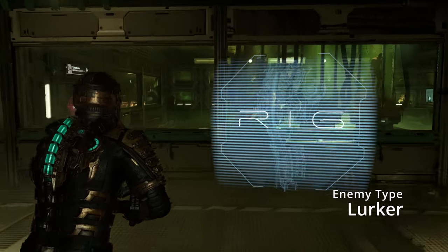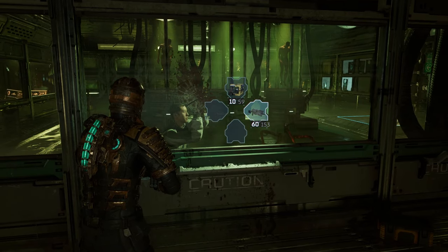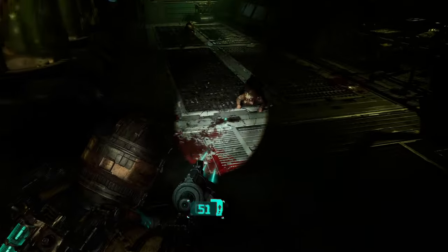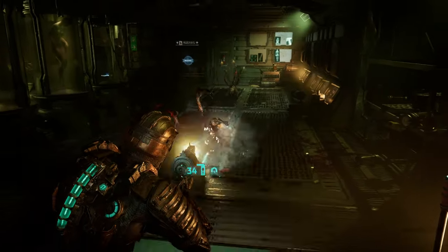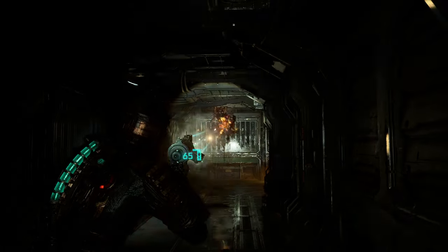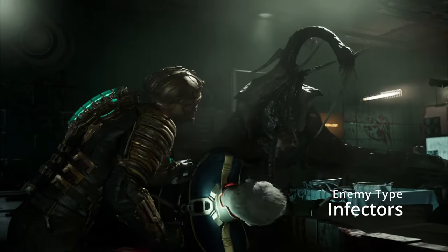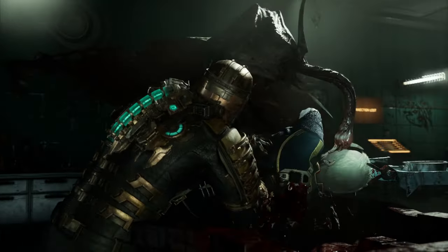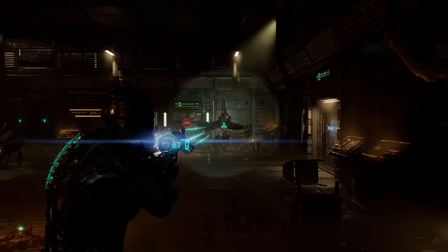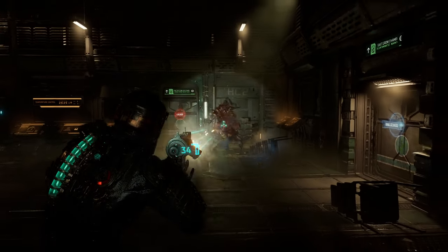The Lurker is the second most common necromorph to encounter. They look like toddlers and can shoot projectiles out of three tentacles coming out of their back. To kill them, shoot off two of the tentacles. There are also enhanced lurkers, but I only encountered them in the endgame. Infectors will morph corpses into enhanced slashers. When you encounter them, try to focus them at all costs, even if you just slow them down with stasis. In the late game, you will encounter an enhanced version of the infector as well.